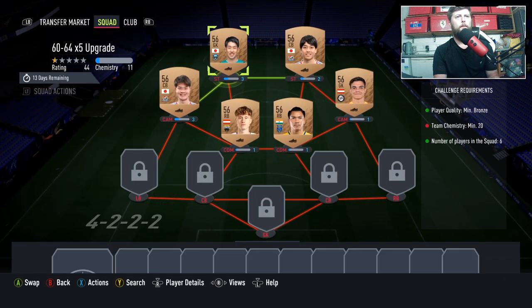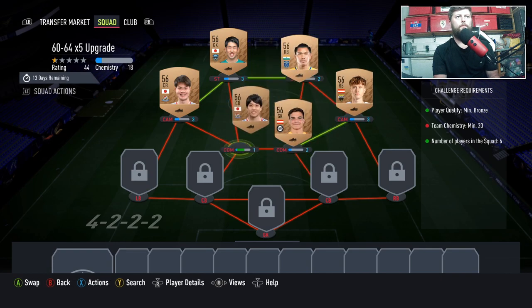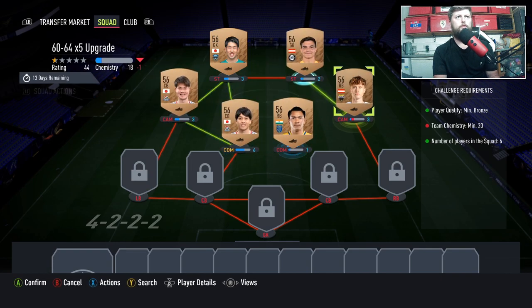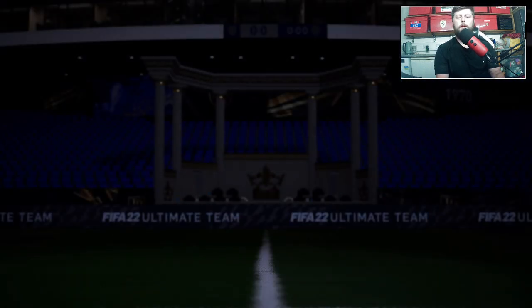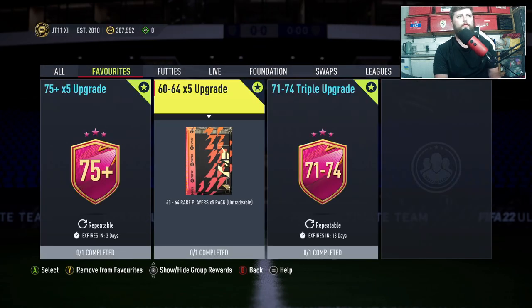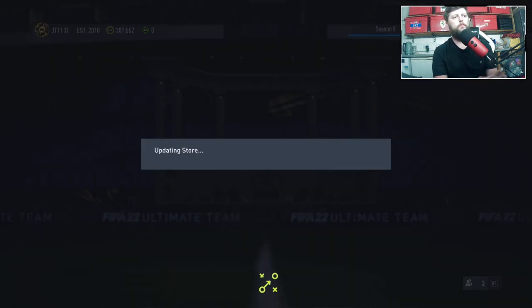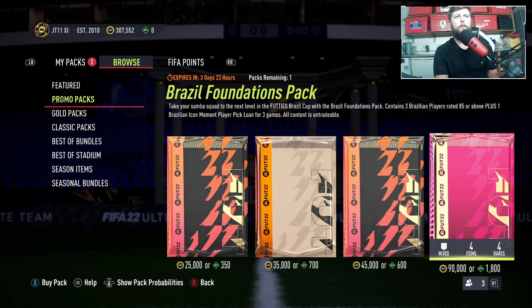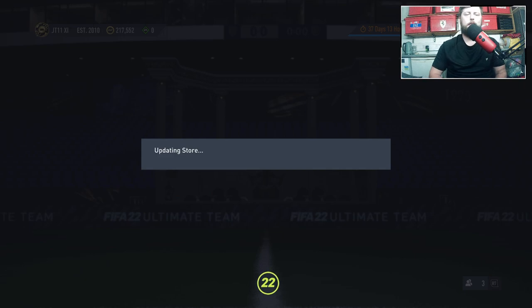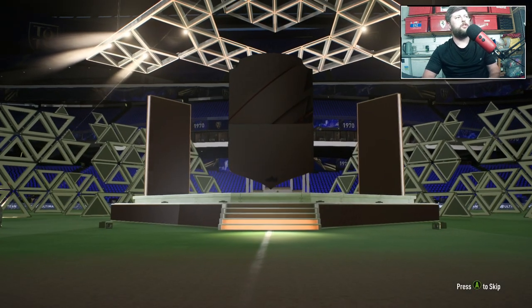With this you get five bronze players. I'm surprised they didn't give us bronze requirements but we do have quite a few objectives to keep doing. A couple of links — probably better to have the right position if you can. You get these packs back and you can do bronze packs. Brazil foundations — very nice. Let's have a quick look at the 60 to 64 times 5.